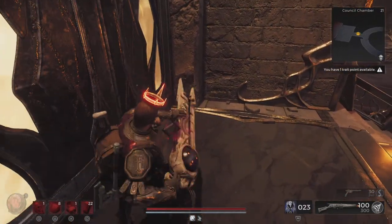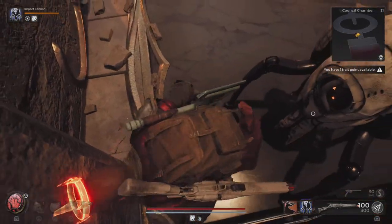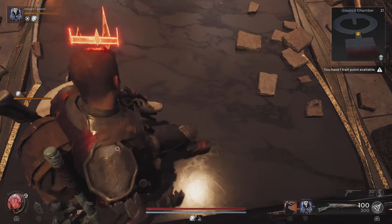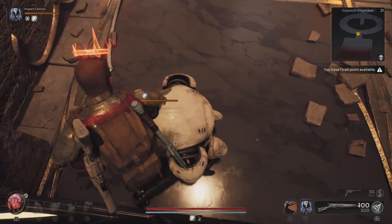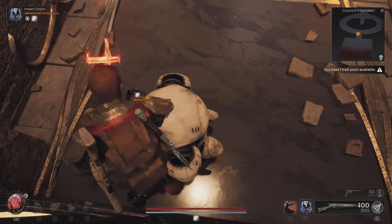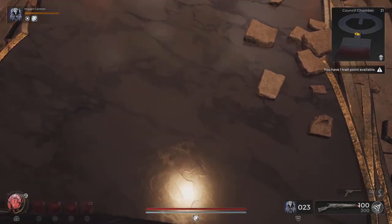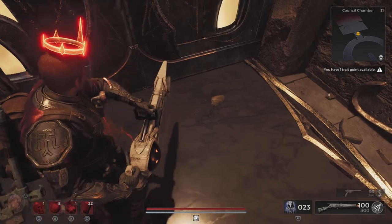As you can see I can throw my axe through the door without hitting any collision, and because I don't hit any collision the engineer glitch actually still works. So you can use the engineer glitch on this door. I know they patched it so that you couldn't glitch through most doors, but this door since it has no collision you can still do it, which is pretty cool.